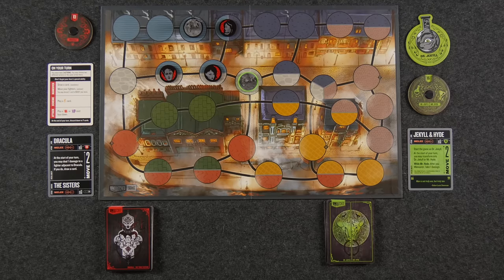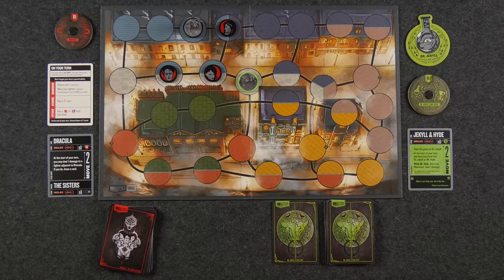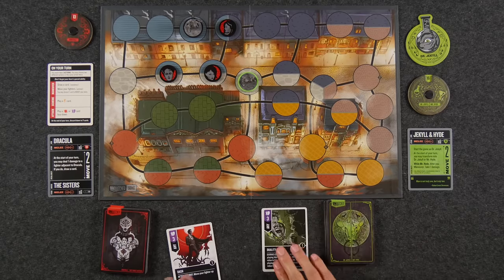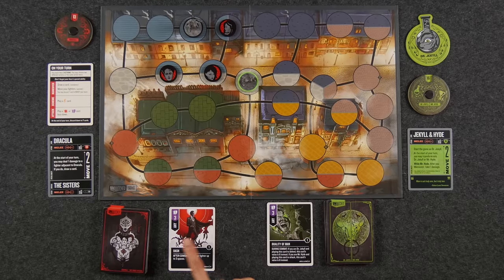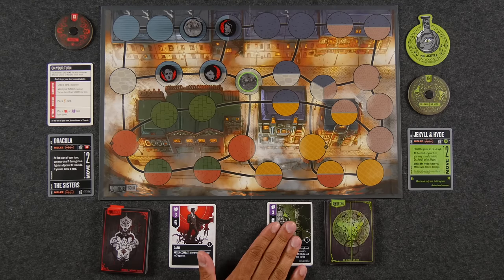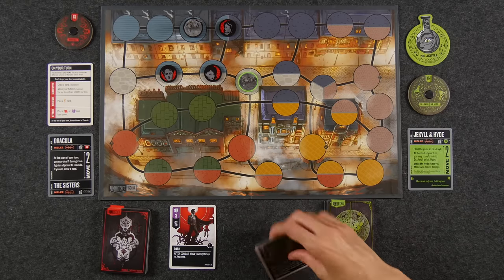When you attack, you place your card face down and I ask Naveen if he'd like to defend. You don't have to defend. You reveal cards at the same time and calculate the difference between the attack number and the defense value — that's how much health the defender loses. Some cards have certain effects which we'll explain as we play. As soon as somebody's health dial goes down to zero, they lose the game. So we're going to shuffle and get started with our playthrough.